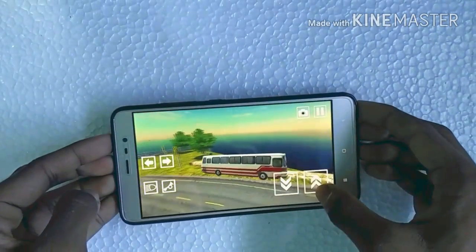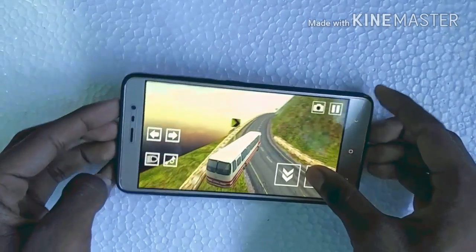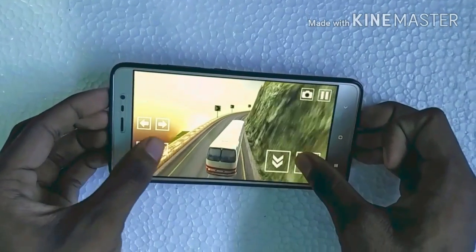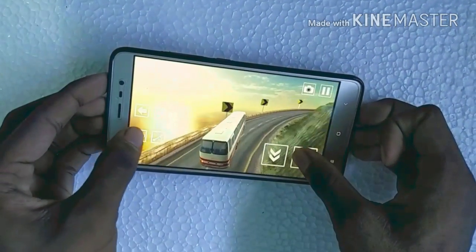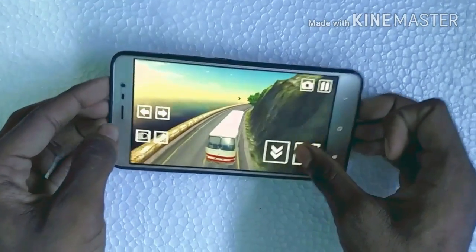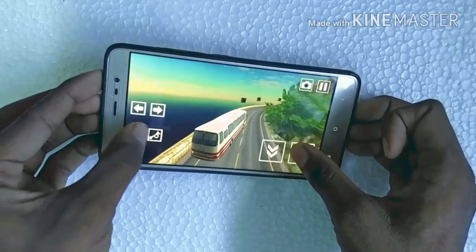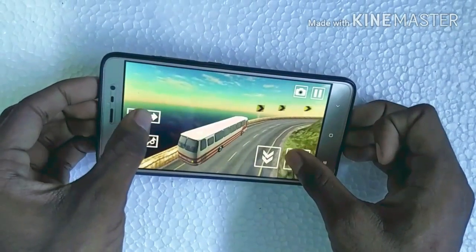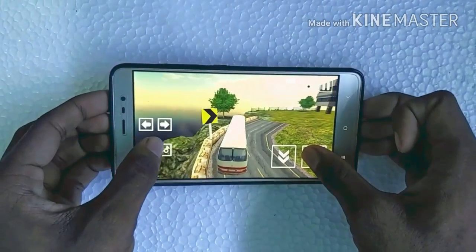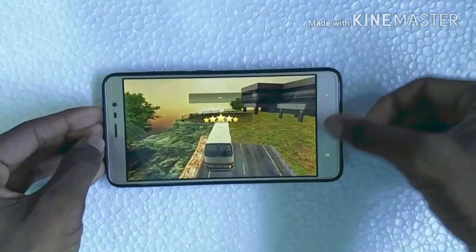We have to tilt the phone to control the bus, and we have the forward and backward buttons. You can also use the indicator, horn, and lights — as you can see I'm switching the lights on and off. It's really nice and very addictive. The gameplay is nice and the sounds are really beautiful. It's surprising to see such wonderful graphics packed into such small MB. I have crossed the level successfully.